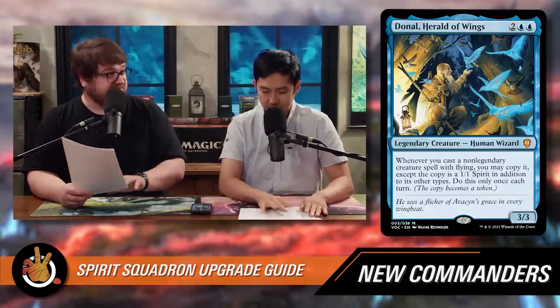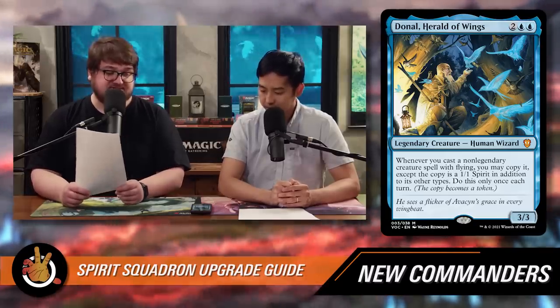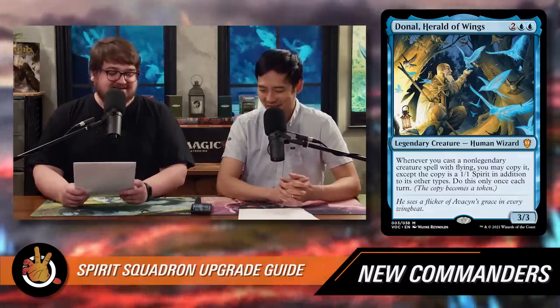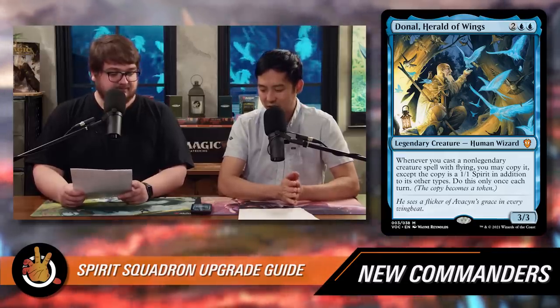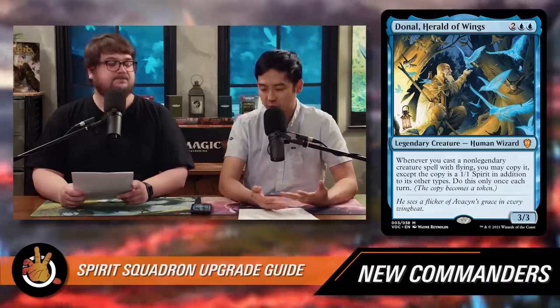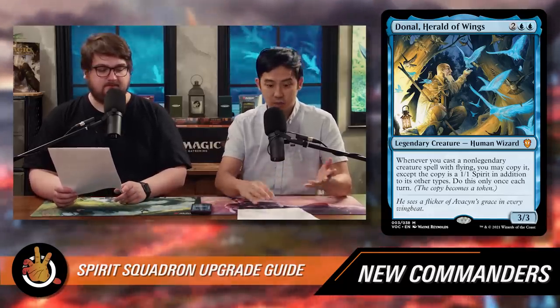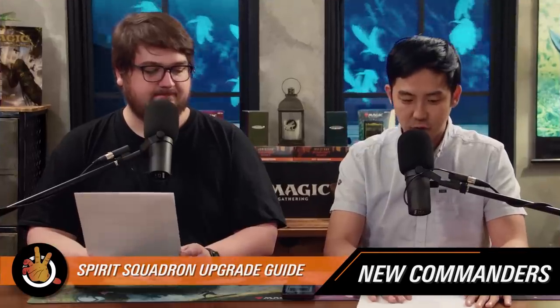In this deck we've seen a lot of spirits with flash, so casting a creature spell on another player's turn isn't unprecedented. It is going to be mana-intensive and not something you'll be able to do reliably, but the ability to create a token copy is something you can abuse. You play Donnell, hold up your mana, pass the turn, then flash in spirits — you've got way more power and toughness, more creatures, and it turns some cards into spirits too.